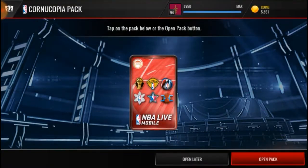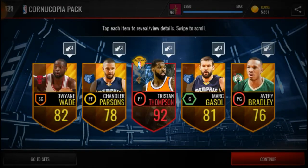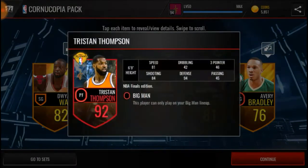But on the Cornucopia Packs right here, first pull is — Bam! We found it right there. So let's go.